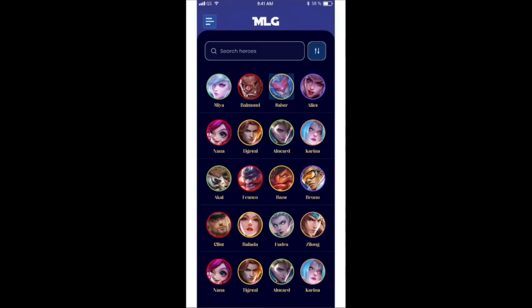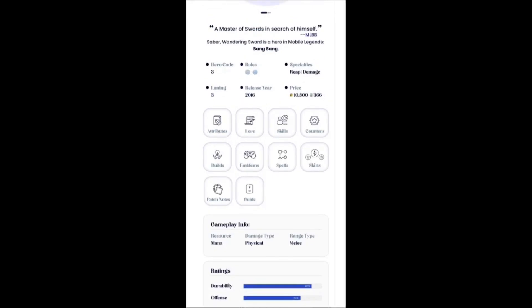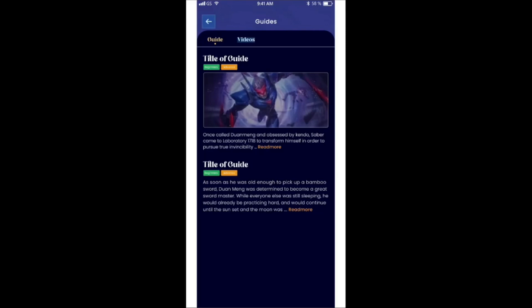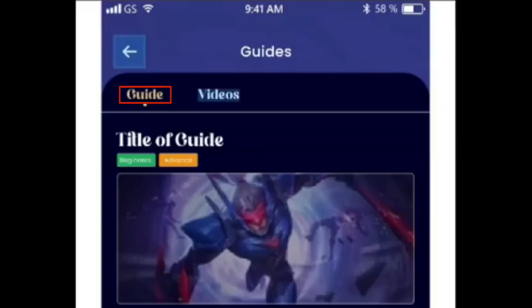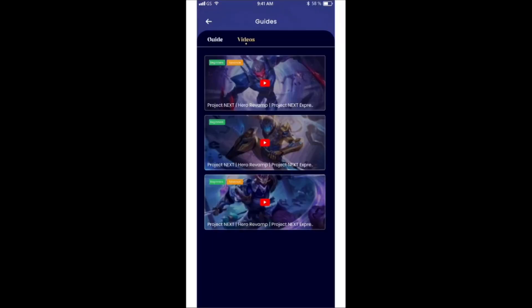After signing in, the first thing you'll see is the hero overview, where you can select different heroes, open them up, and see a lot of different things. You can open the guide section, which will be one of the most important parts, where you can have text guides and also video guides. If you click on a video guide, you'd be able to watch it in the app on YouTube — guides from me, but also from other content creators who will hopefully participate.